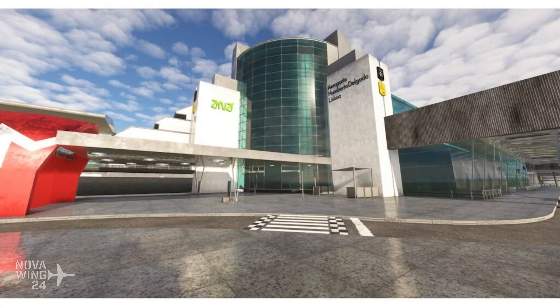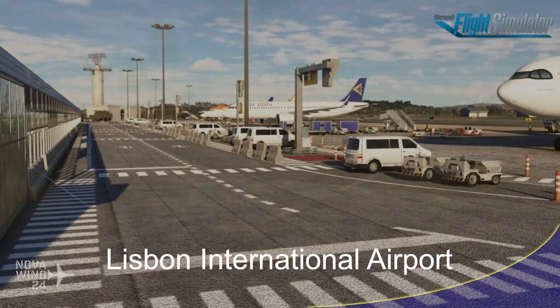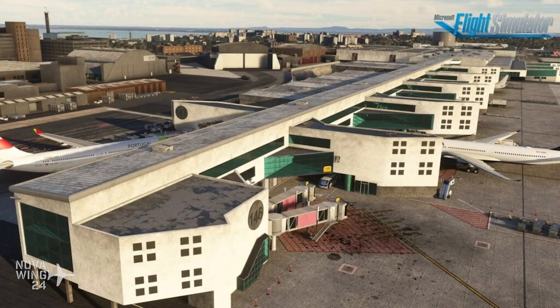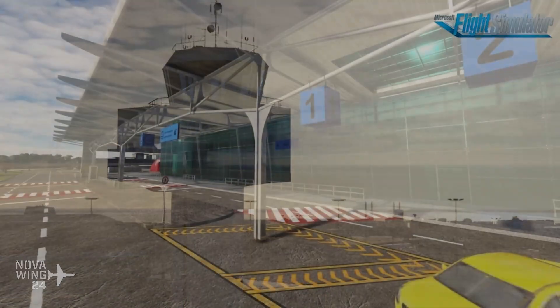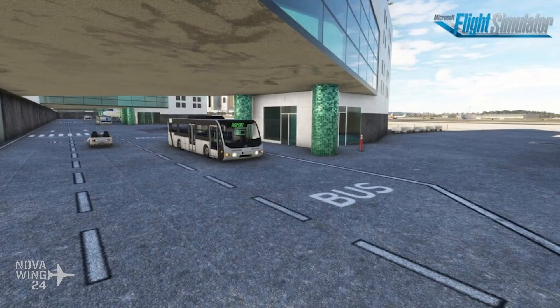Moving back to Europe, the team at FeelThere Simulations released their rendition of Lisbon Humberto Delgado Airport for Microsoft Flight Simulator. The team has released a detailed rendition as it appears in 2023, with all airport buildings modelled with custom texturing and custom ground poly, custom elevation terrain mesh, custom ground markings, animated radar tower, customized taxiways, taxi signage and lighting with improved taxiway and runway approach lighting from simulator defaults. Available for US$17 or your regional equivalent from FeelThere Simulations.